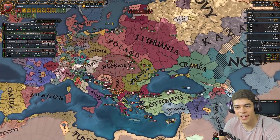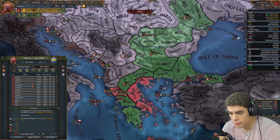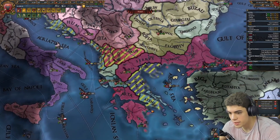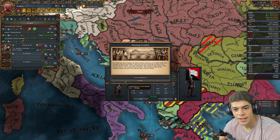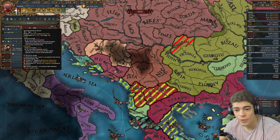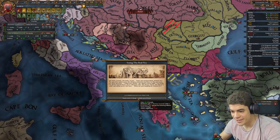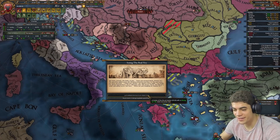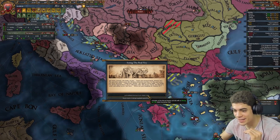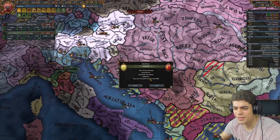Doesn't that look good? I've got to think about what I want from this war — Venice is on medium. I want these areas for the Byzantines. That's bad — that's really bad. Why is she dead? Now I have to stay at war until this guy dies, because otherwise I go under a personal union. Okay, we're good — Jesus Christ. Can we kill these Albanians? How fast is he? He's got three maneuver.